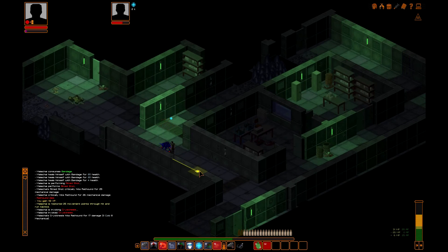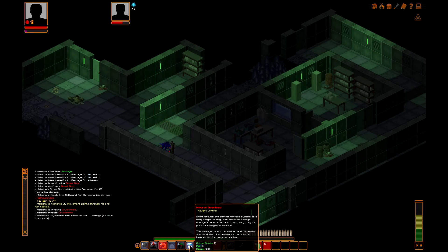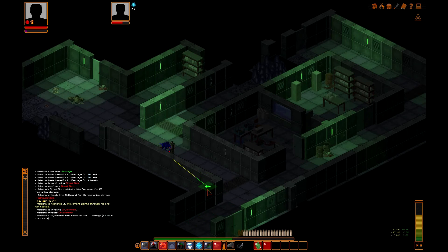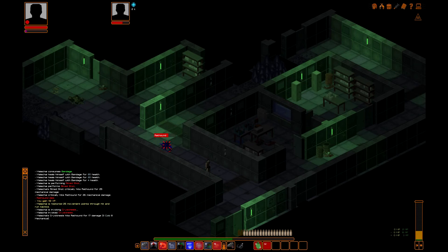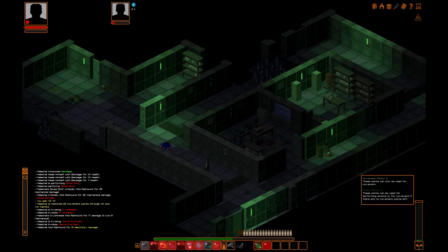We've chilled him out a little bit. Cryokinesis takes 15 psi and 18 action points. Can I move somewhere and still have enough? I want to get out of melee if possible — this leaves us with 21, so we're going to move and then use Neural Overload. I love the noise for that. It also shows you an icon for the type of damage you did. Now we're out of action points, we can't do anything else, so we'll end the turn.